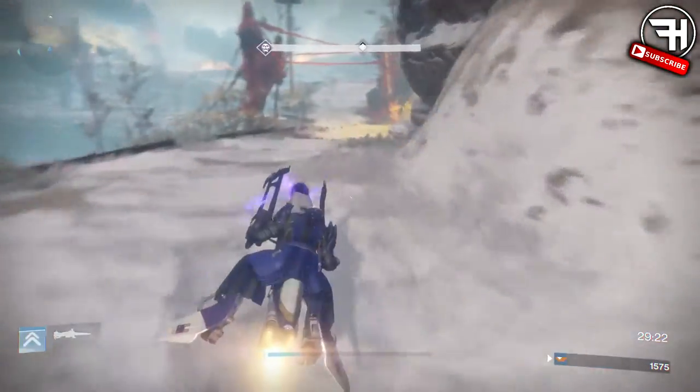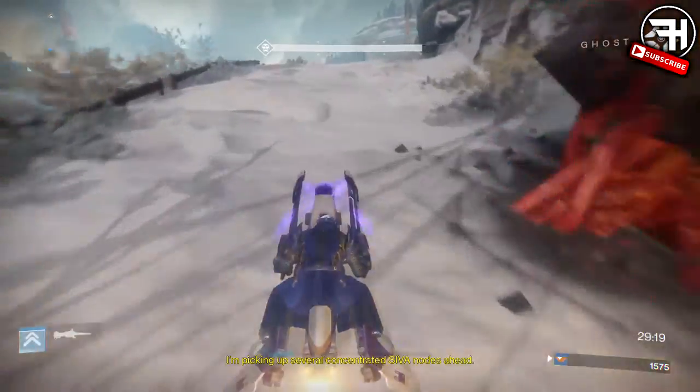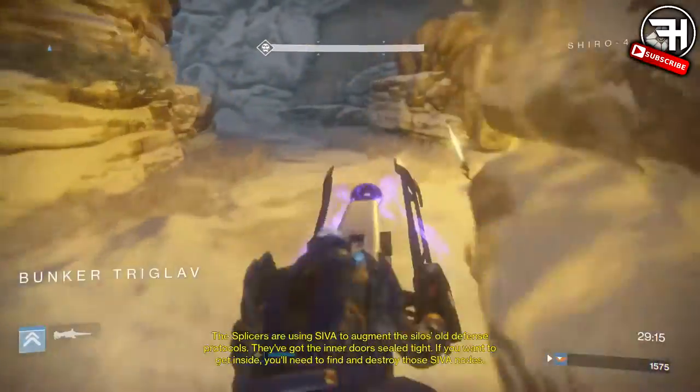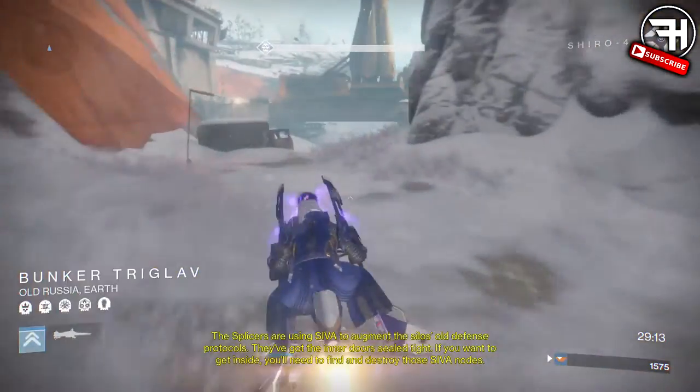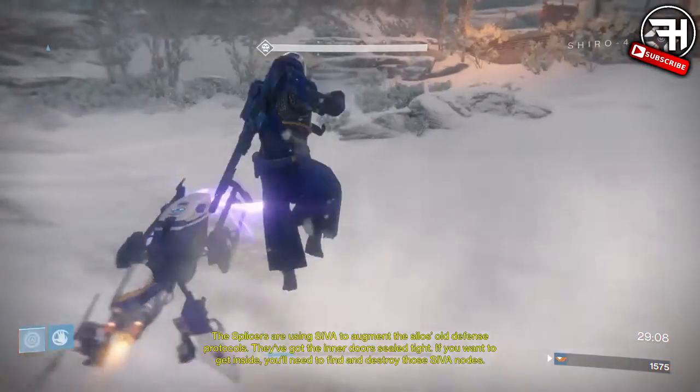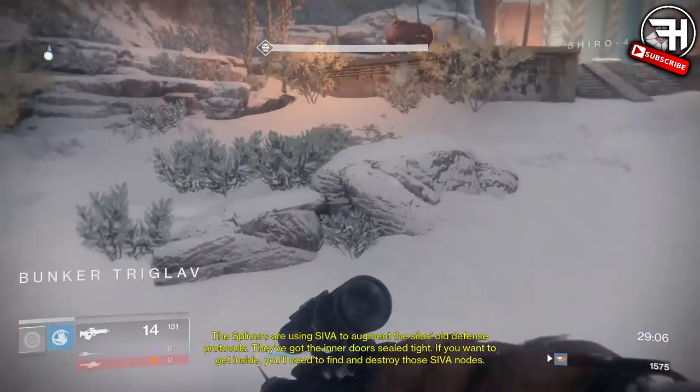I don't think they even had thumbs - they were just mashing the controller with their foreheads. I don't know what they were doing, but they're just the worst players ever. But I'm gonna get straight into it and just run through how to get gold tier on the Wretched Eye strike, for the pile of ass that it is.